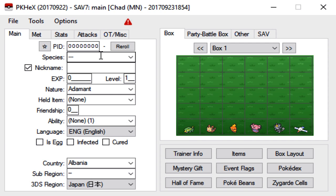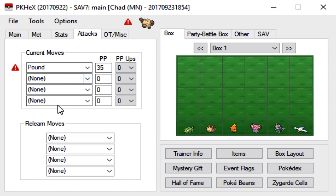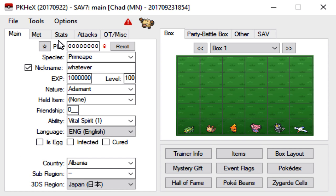For the first example, we're going to go with a Gen 1 Primeape from Yellow version. You can set the gender to male or female — it doesn't matter. For the nickname, you can name it whatever you want. For the level, I would just recommend setting it to 100. That way you don't have to worry about its move legality. You could set it to 50 as well; it doesn't matter.